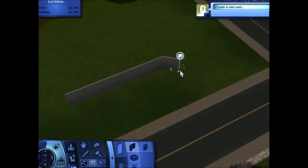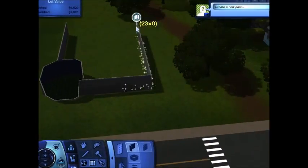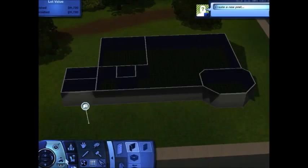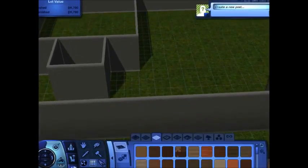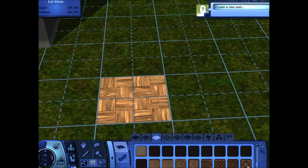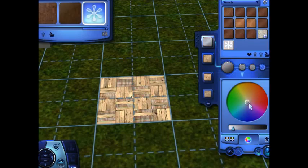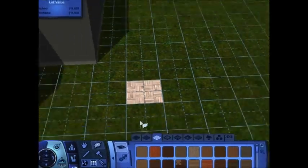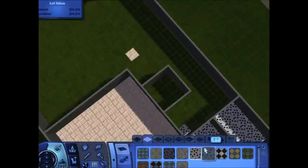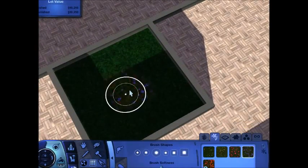Hey guys, it's me Midsomer and I am here with my first speed build. I'm not building a house — this is kind of like a little, I guess for me personally, too big for a two-story house. We are making a cafe slash bar, because in the Sims 4 you can have retail stores and all that stuff, but in the Sims 3 you can make a bar and use it as a cafe because you can have fridges and stuff. So this lot is labeled as a bar.